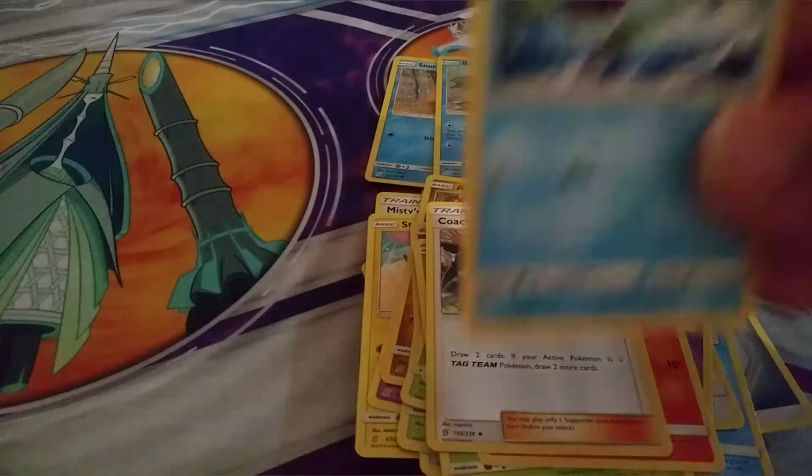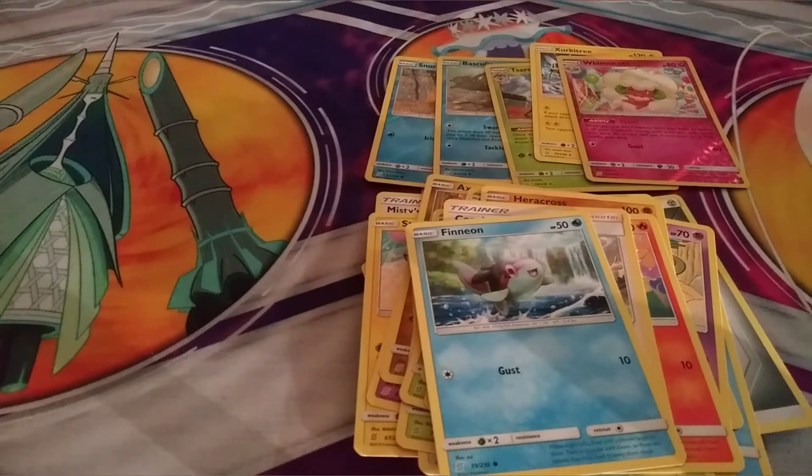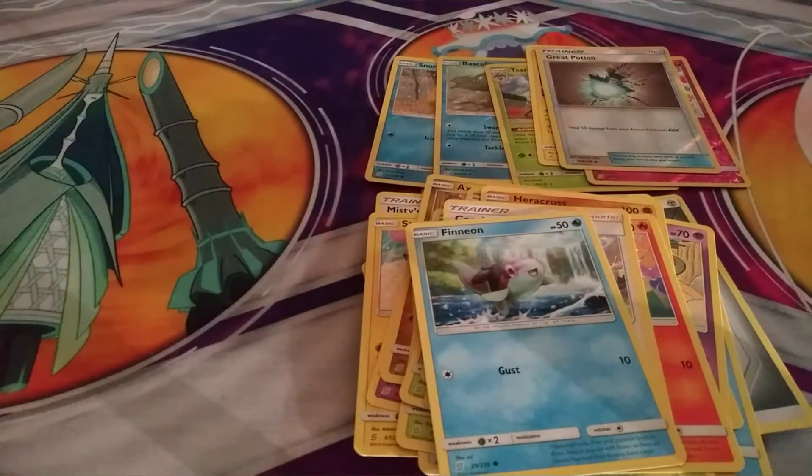We have Fenian, we have a Reverse Hollow Great Potion, and we have the Trainer card Dark City.